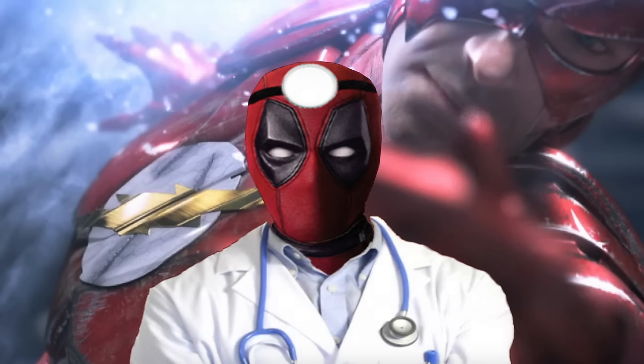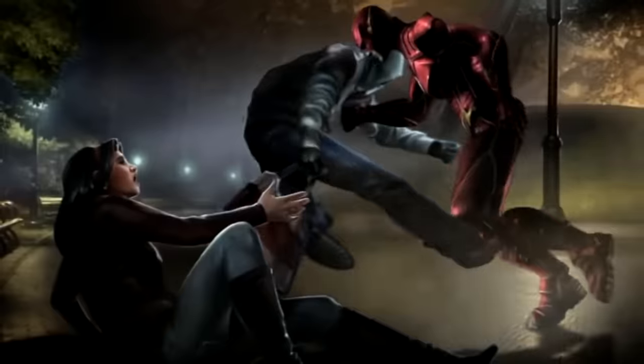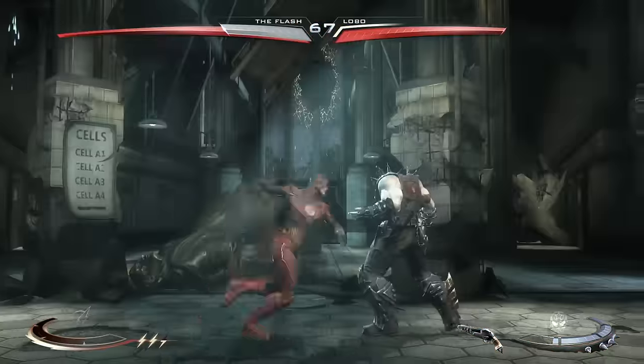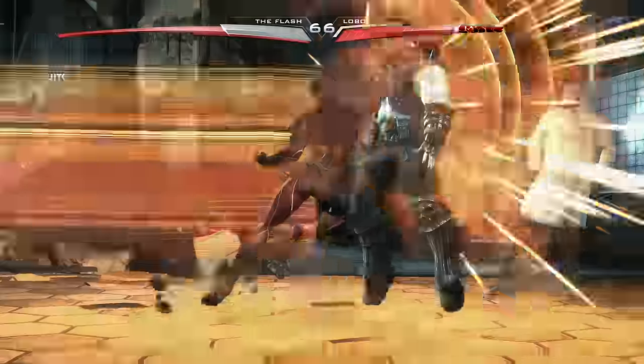And while we see Barry pulling off some decent speed feats throughout the game, like slowing down time, running across the country, being practically invisible to people, that sort of thing, easily the fastest we see him is during the animation for his super move, when he punches someone, races around the world, and punches them again with all that force he generated with his run.